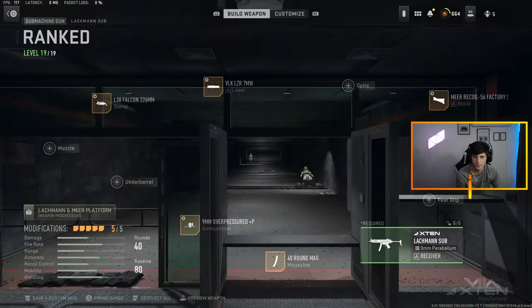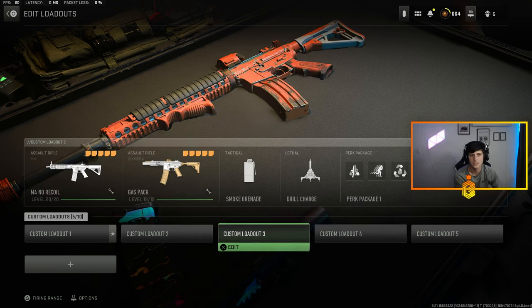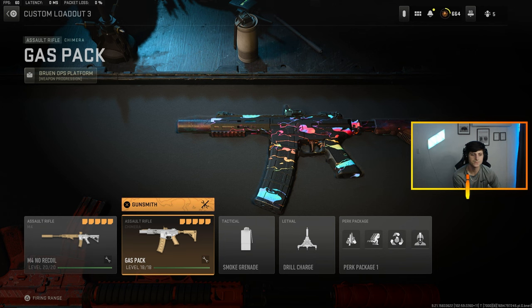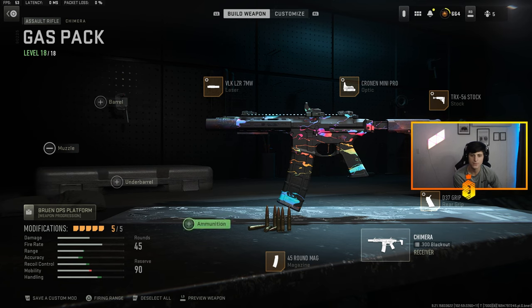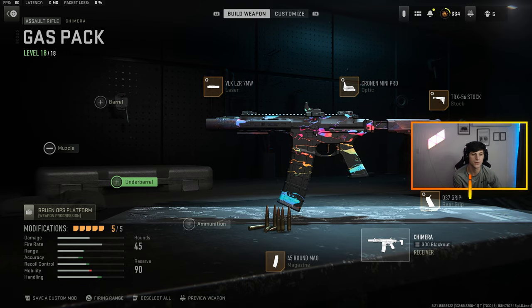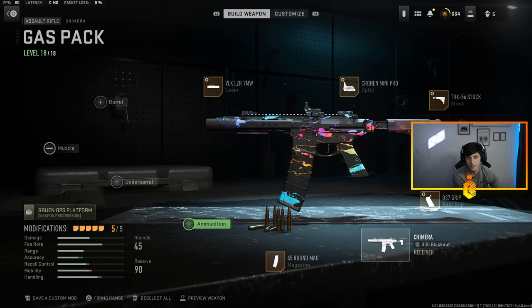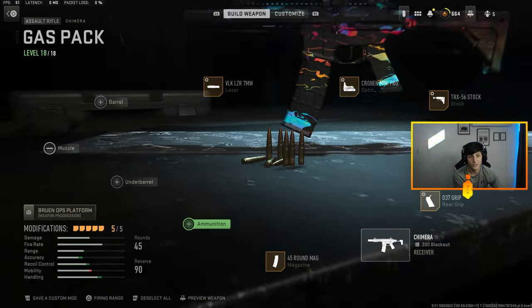Number three — this is where we start to see that if you're using these guns, you are going to be winning most of your confrontations. We got the Chimera. It's like the sleeper meta of the season, 100%. On the Chimera: TRX 56 stock, D37 grip, 45 round mags, BLK laser 7 milliwatt, and the Cronin Mini Pro. If you want, you can ditch the mini pro and throw an underbarrel on it — like the F-Tech Ripper 56 for recoil control, or even an overpressure round or hollow point.